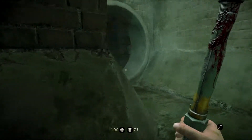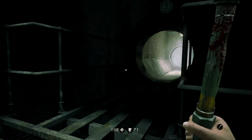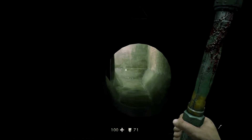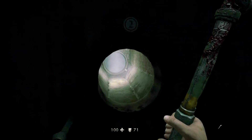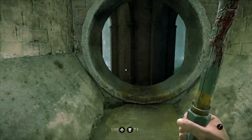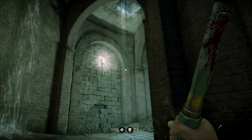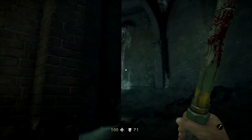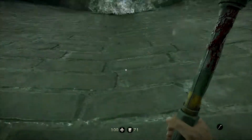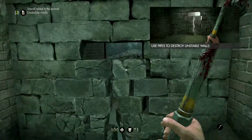War Stung Tunnel. Wonder if I could've killed that rat. Looks like that's the right way, but nah, fuck it — I don't wanna waste any time. It's not like I have low health or anything. Can I climb up here? No. Use pipe to destroy unstable walls — this looks unstable.